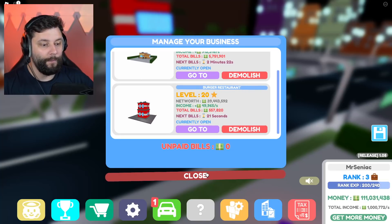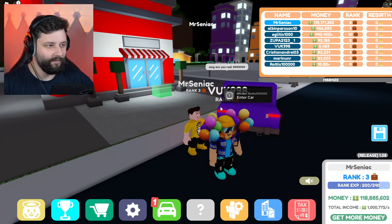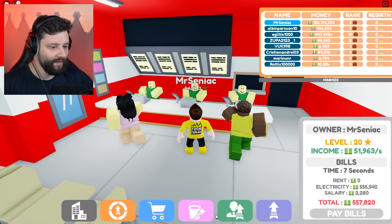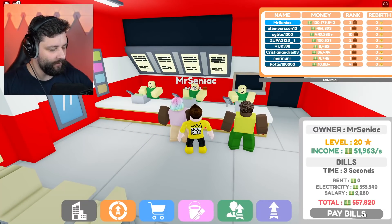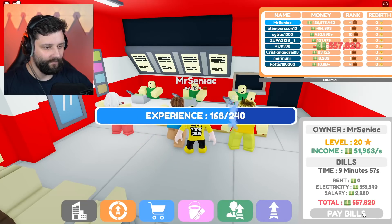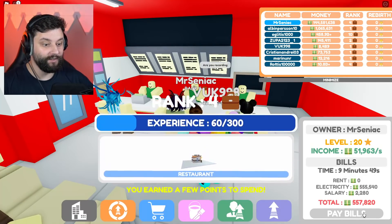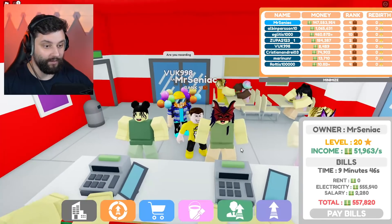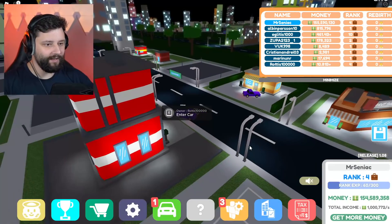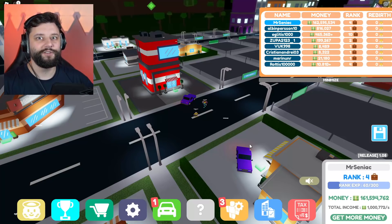We're going to be rocking and rolling all the way to the bank! 20 seconds to go, we should get inside. I've got 4 seconds to pay these bills — I don't want a repeat of what happened last time. Pay the bills. We should then level up. Which — what do we get for leveling up? A restaurant! Not a burger restaurant — an actual restaurant. So what should I do, guys? Get a new plot of land? Replace one of my weaker businesses? Let me know in the comment section down below. But until next time, I'll see you all soon. Goodbye!